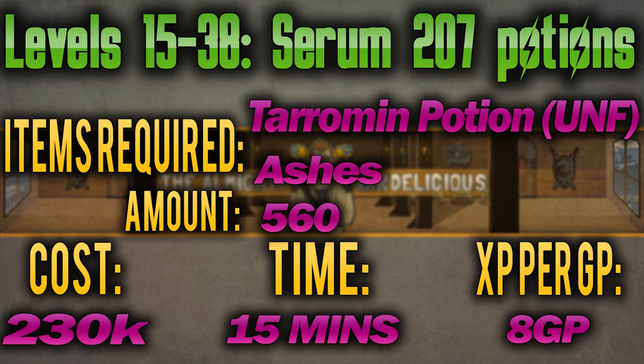From levels 15 to 38 you'll be making Serum 207, made by adding ashes to unfinished tarromin potion. Each potion costs 512 GP. You need to make 560 at a cost of 8 GP per XP, taking 15 minutes. This will cost 162k in total, but if you choose to make it from scratch you'll save 104k GP.